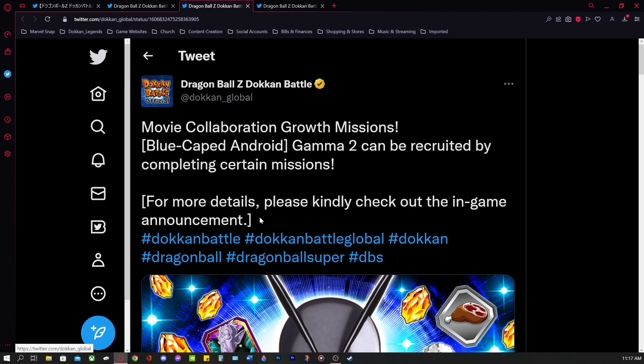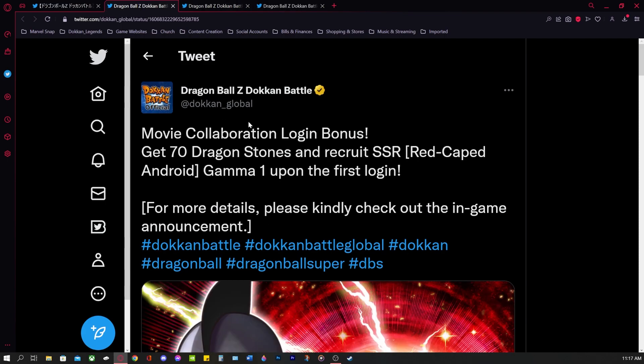The in-game announcement will probably drop sometime tonight, either right before or after the live stream. Also, the movie collaboration login bonus will get you 70 dragon stones and recruit SSR red caped android Gamma 1 upon the first login. It's an interesting choice — it really is an interesting choice — why they would choose the Gammas for free-to-play units.